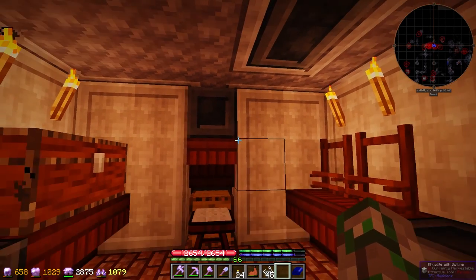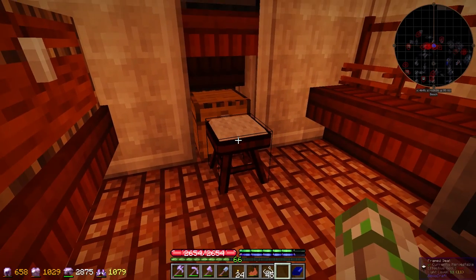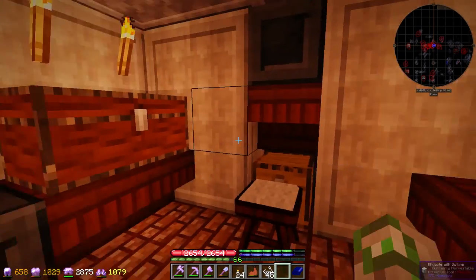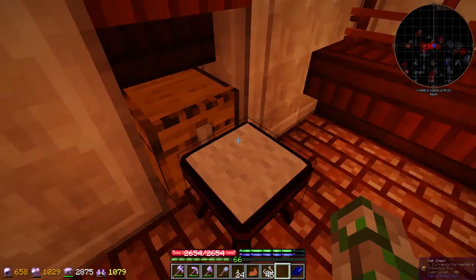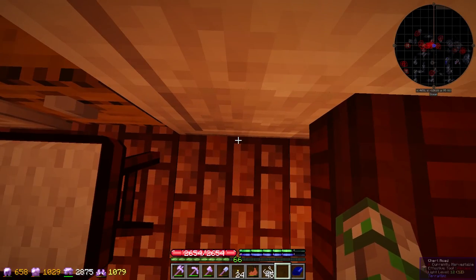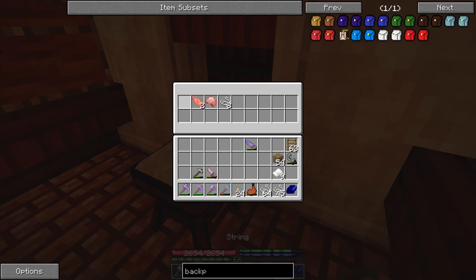We are here in the string farm. I don't think I've really showed this off once it's completed. We've got our framed seat with some hickory wood in it. We've got our looms set up here and just a chest for random stuff. Nothing's spawning while I'm out here, but when you're sitting on the seat or in these blocks right up against the wall, the mobs do spawn and they die and the string ends up in the chest here.